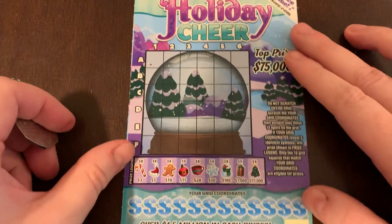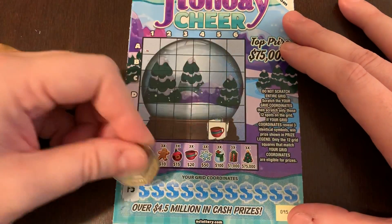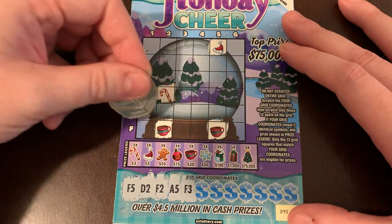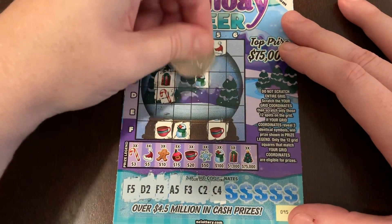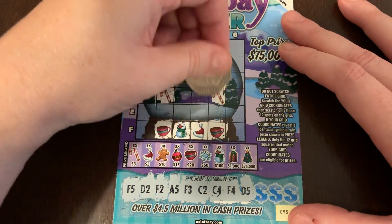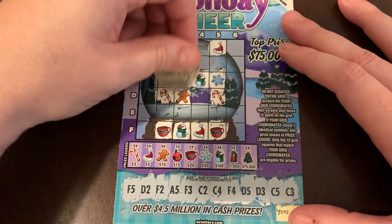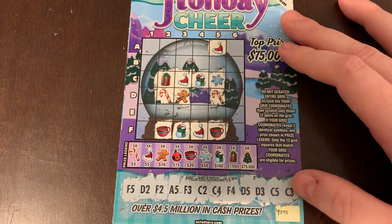Ticket 95, Holiday Cheer — this is a fun little ticket. We've got a mug, a candy cane, another mug, a Santa hat, a snowman, a present, another snowman, another Santa hat, another candy cane, a gingerbread, a snowflake, and — we've got a Santa! Oh, we've got three Santa hats — five bucks! Very nice. Five bucks back on Ticket 95. That's cool.